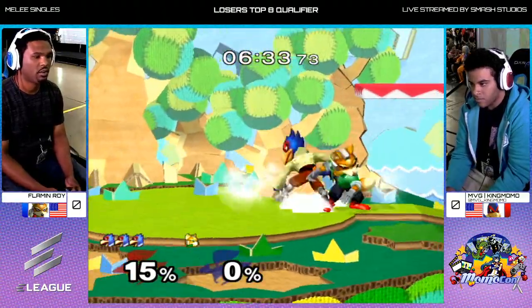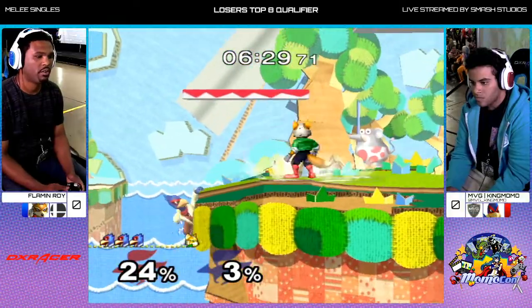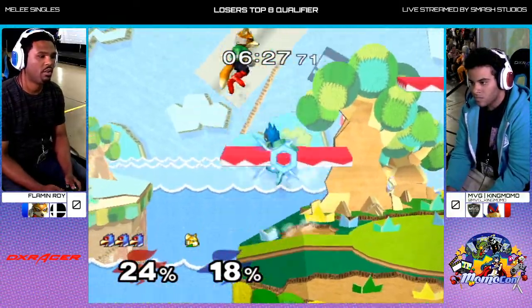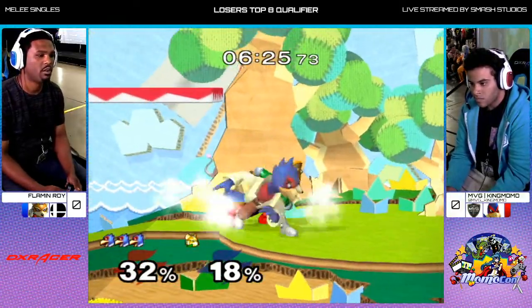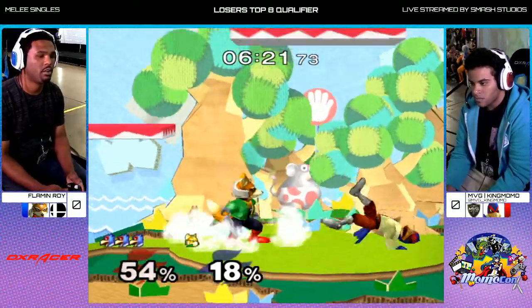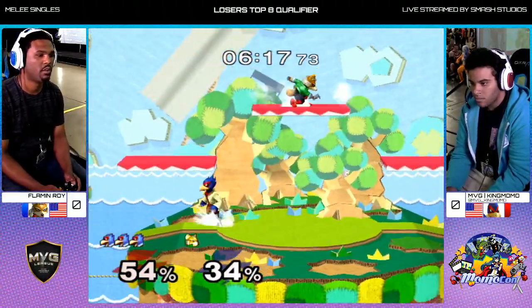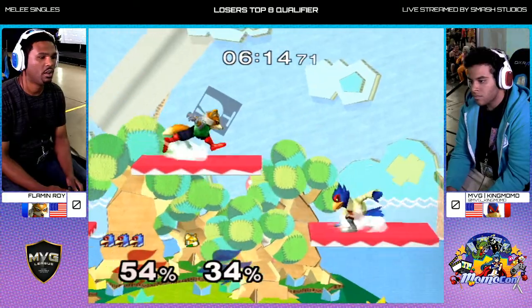It's crazy, man, because I'm definitely not trying to show any bias, but these are some absolutely ridiculous combos and stock enders. It's just incredible conversions — nothing to do with bias. And it's really hard because he's kind of not really letting Flamin'Roy shine — and that was not a pun, either.